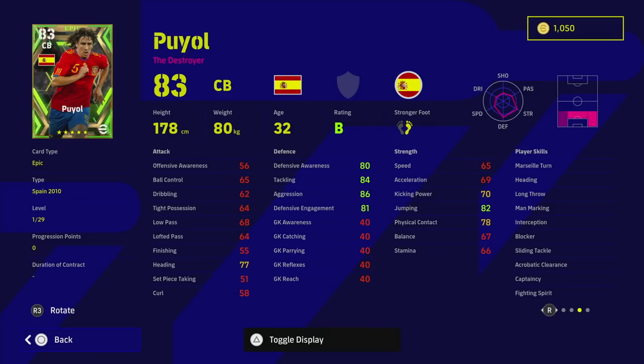Even though his height is a little small for a CB, he's got the heading player skill, acrobatic clearance, sliding tackle, fighting spirit — literally every stat you could possibly want. He's not going to pass or dribble much, so he's more of a brute force center back. When he gets the ball he's just hoofing it, but he can still play a little. He's not a build-up type player — he is a destroyer.